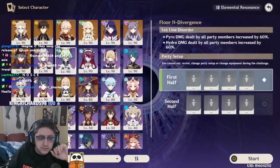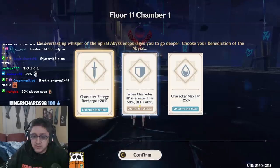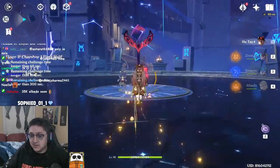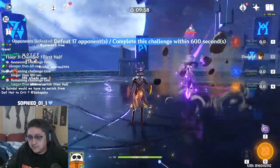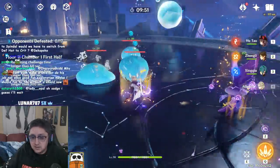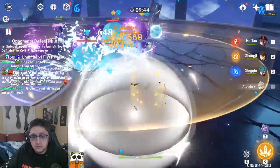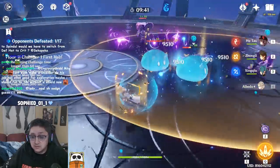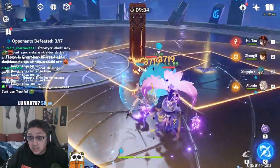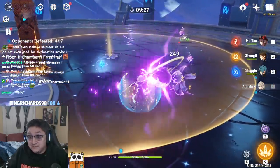I'm going to test it on Floor 11 because there's no Geo damage increase here — we'll use the Hu Tao team naturally. When the character's HP is greater than 50%, defense plus 40%. It already broke — 17k on the resistant enemy, 20k on those guys, 23k! This weapon freaking slaps!